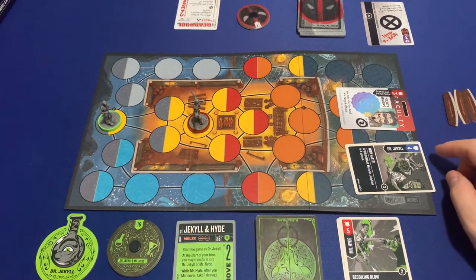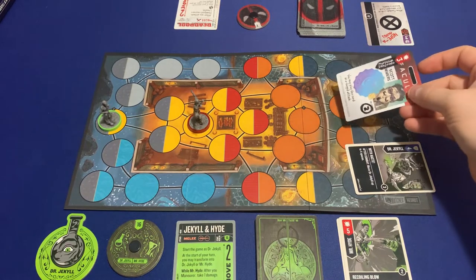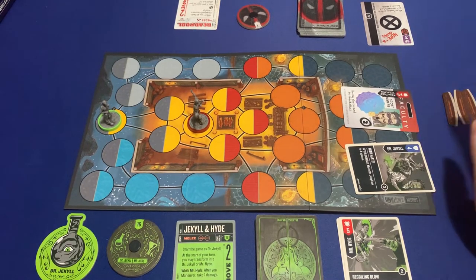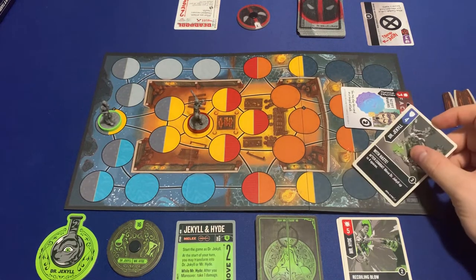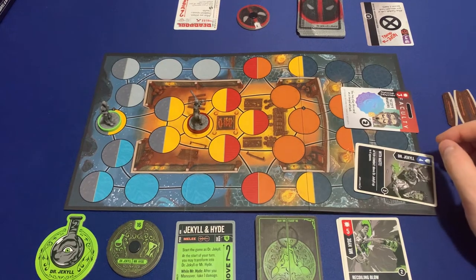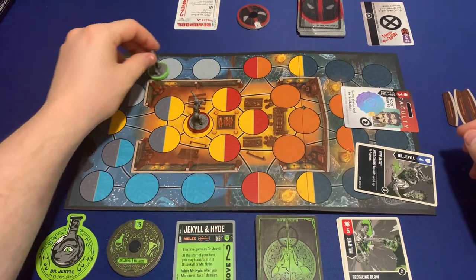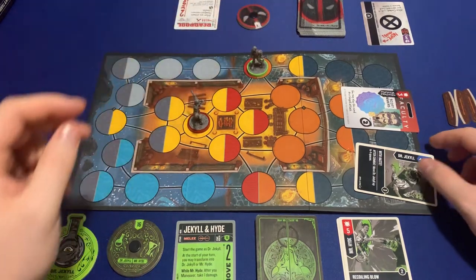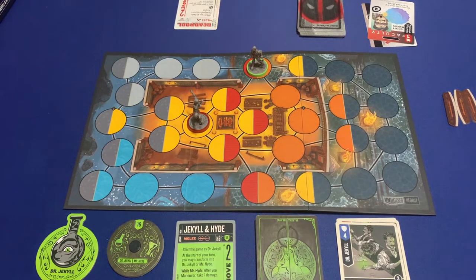It's a ranged attack — four to three, so I don't take any damage, I block it. After combat I can move Dr. Jekyll up to four spaces, so I'll go one, two, three, four. And since I attacked, I recover one health.